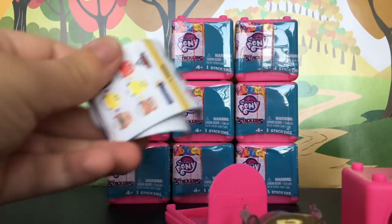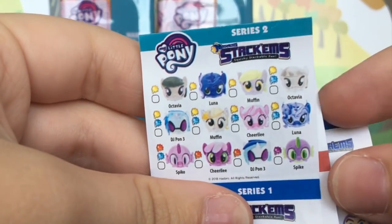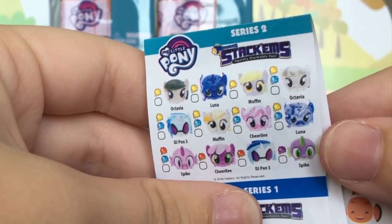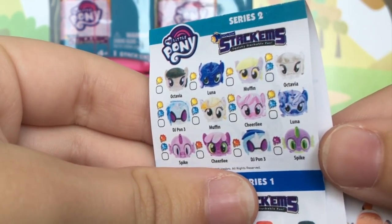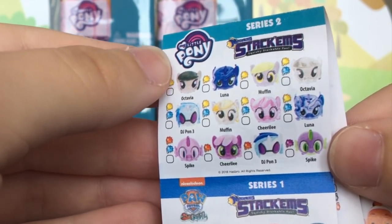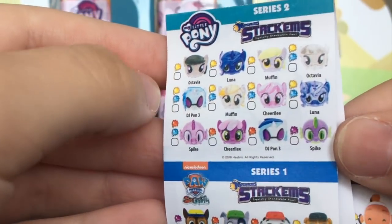Let's go ahead and take a look at the checklist. It looks like we can get Octavia, Luna, Muffins or Derpy, DJ, Cheerilee, and Spike. It looks like there's a translucent version and a regular version of every character. So that is really awesome.